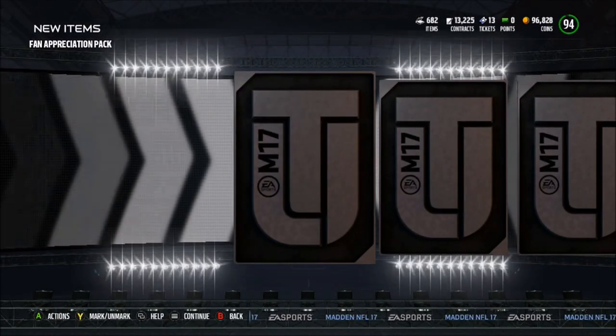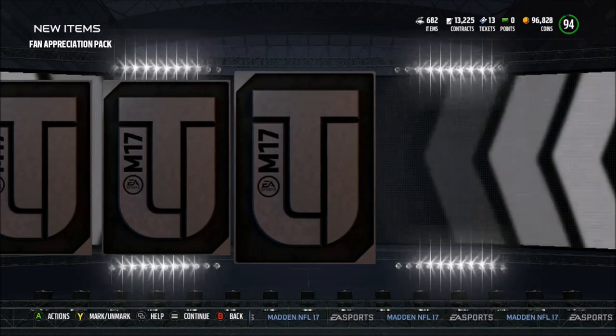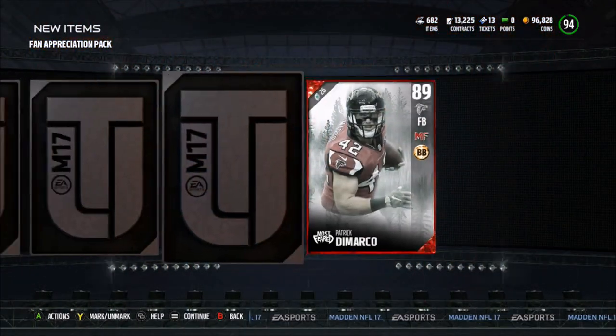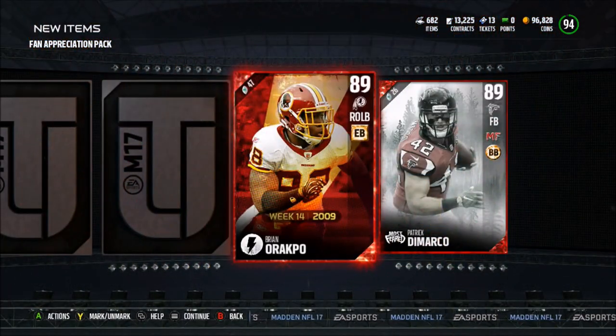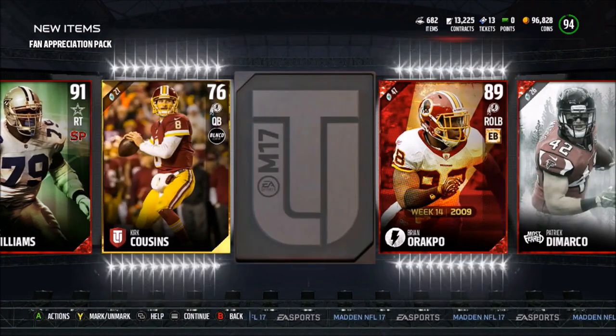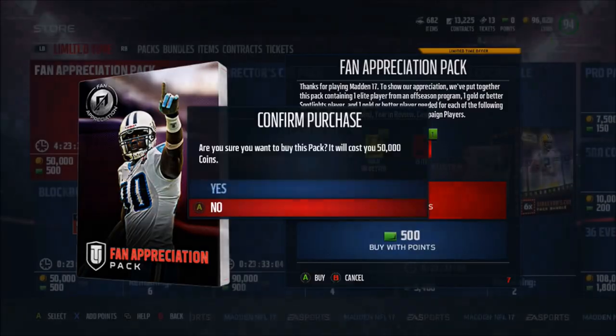On to the next pack — we get a 91 Skill Eric Williams to start off, hit it from the back we get a Patrick DeMarco, another elite — a Flashback Brian Orakpo. Holy crap! Can we get one more elite in this pack? No, but that is crazy. This may be my greatest pack opening ever.